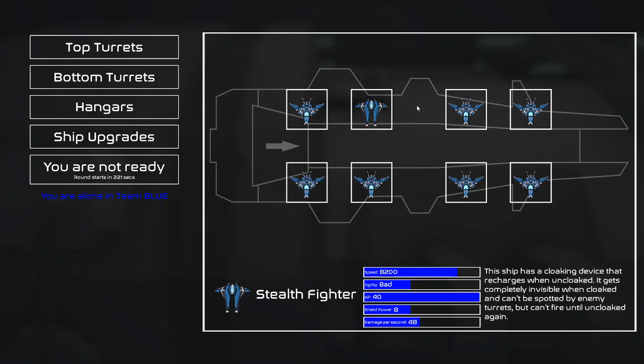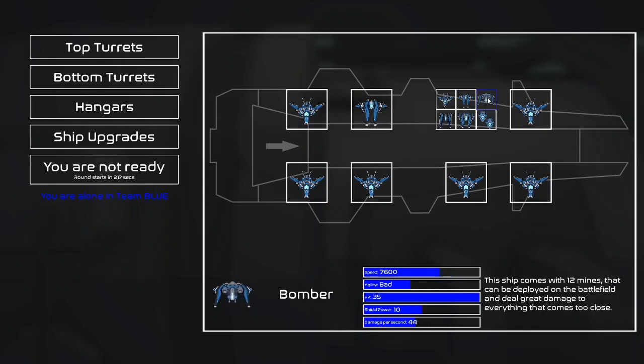I don't use it all the time, but I might have two slots dedicated to it. And then there is the bomber — it's not a rocket fighter. As far as I know, it drops bombs and the enemy has to fly into them for it to work. This ship comes with 12 mines that can be deployed on the battlefield and deal great damage to everything that comes too close.